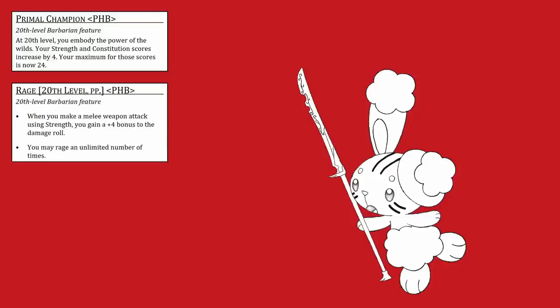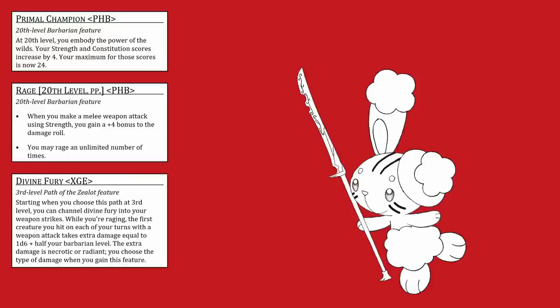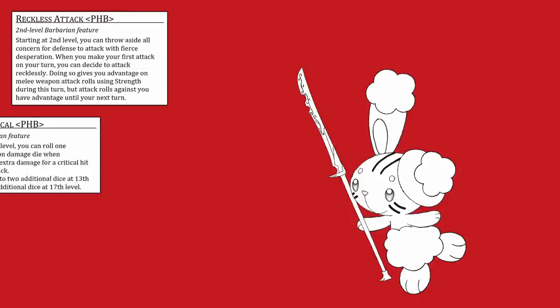At 20th level, Barbarians get to have 24 Strength, and they also get unlimited Rages. Under our rules, that meant that Rage was no longer a resource, so it was allowed. This meant that Zoe gets an automatic plus 4 on every attack. Zealot also gets the incredibly powerful Divine Fury, and that means that at 20th level, Zoe gets to add 1d6 plus 10 to the first hit on every turn. Some other important features from Barbarian are Reckless Strike and Brutal Critical 3.